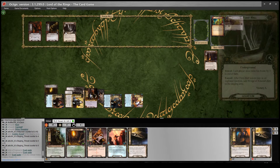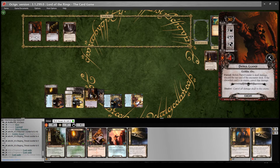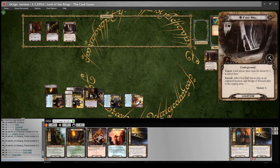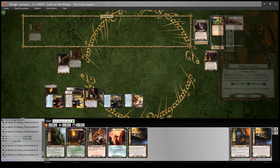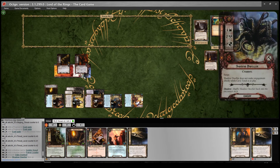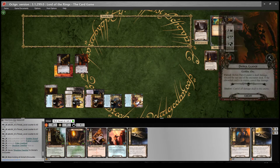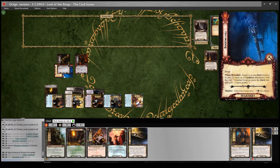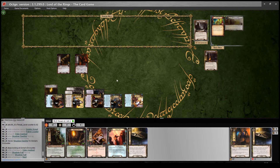We travel and add First Hall to the staging area — that's another 2 threat. Unfortunately both enemies are going to come down, so I'm going to defend one with Dain and the other will be undefended. There's no reason not to travel there. I have to raise my threat by 3 but my threat's already high, so no problem. I'll engage both. In combat I'll defend the Patrol Leader with Dain Ironfoot — the shadow card shuffles back — doing 1 damage to Dain since he attacks for 4. The other is undefended; its shadow card says attacking enemy gets plus 3 defense this phase — not going to do anything — so I put 1 damage onto Nori. No attacks back, so I'll refresh.